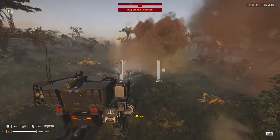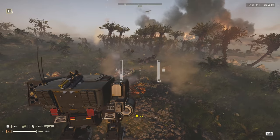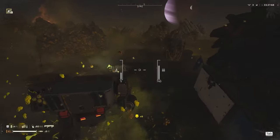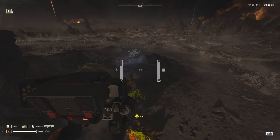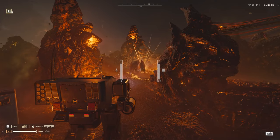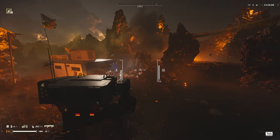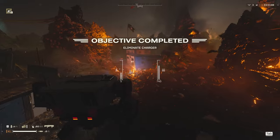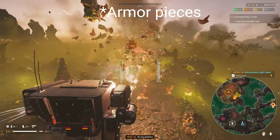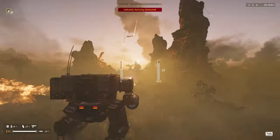It just destroys pretty much everything. With the small bugs, you don't even have to shoot them — you can just walk over them and you'll see them all just exploding with that green icky stuff. And against the charger? It destroys chargers. It takes about three or four cannon shots and the charger is completely destroyed. You can see all the armor just flying everywhere.